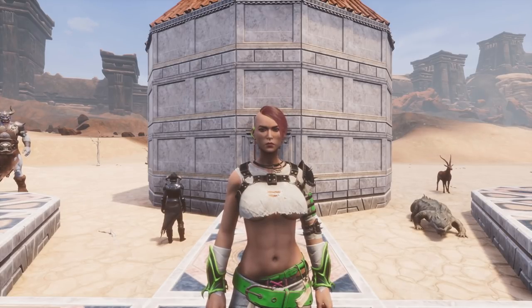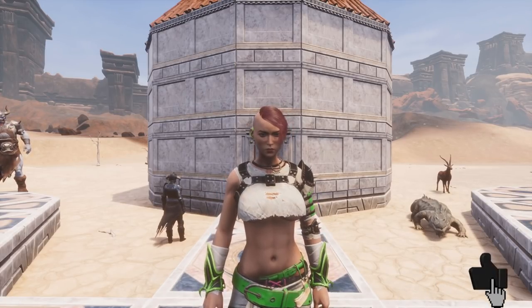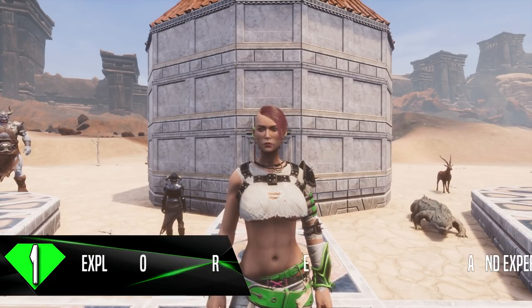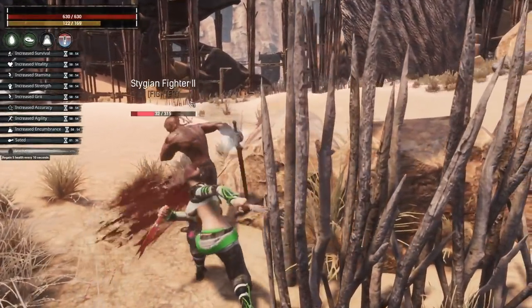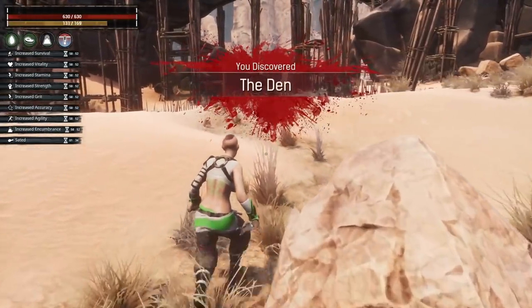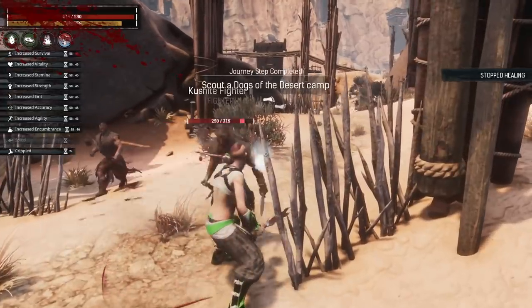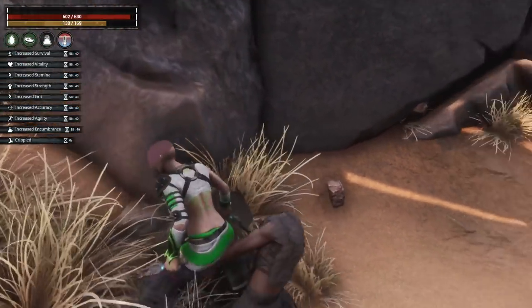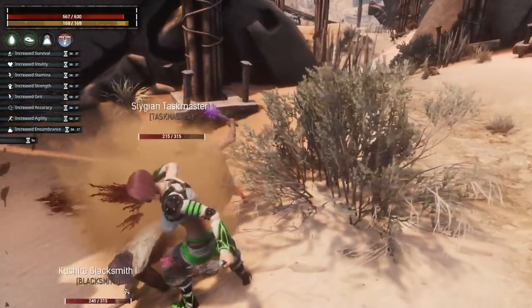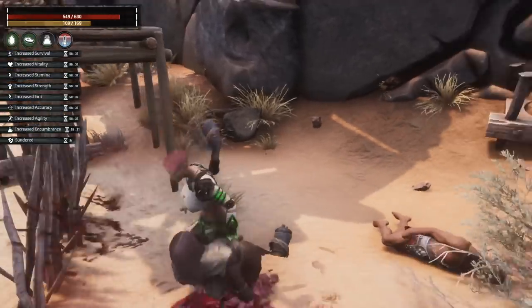Now if you made it this far, I'm about to give you my number one tip for Conan Exiles. But before I do, if you've found any of these tips helpful, please do hit that like button and show your support for this video. Tip number 1 is to explore and experiment. I don't just mean explore the map and experiment with different ways to do things — I also mean explore and experiment with your build and setup. Don't just pick an armor and say this is my armor; don't just pick your attribute build and say this is my attribute build. Explore different ways to accomplish what you want to do in the Exiled Lands.